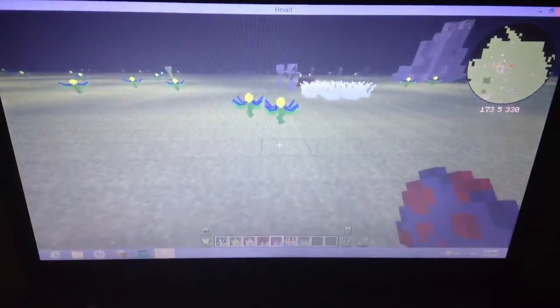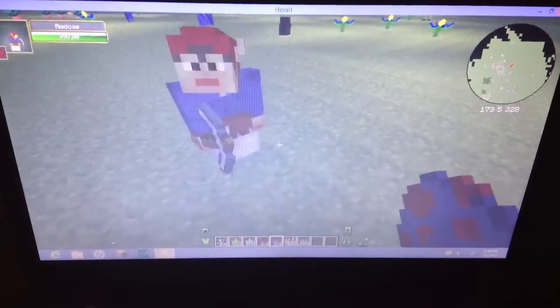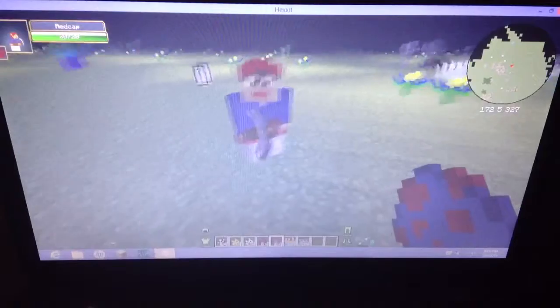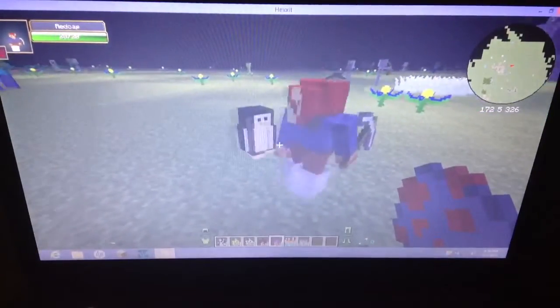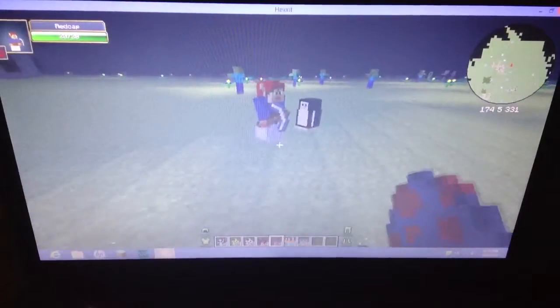Right now I'm going to be showing you a red cap. Red cap is a tiny little person and it's a hostile mob. He has iron boots and usually an iron pickaxe. I'm not sure where you can find them — I haven't found one in survival yet, I'm just looking at spawns.